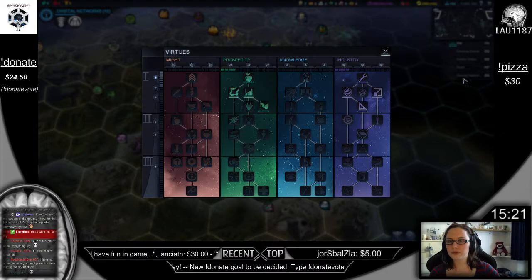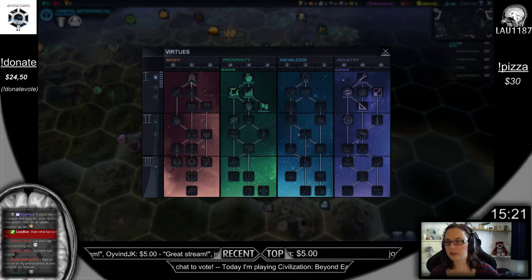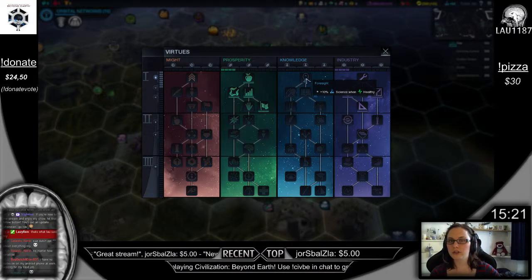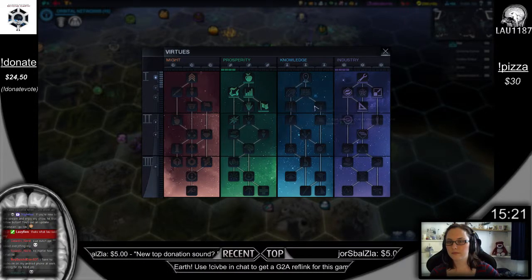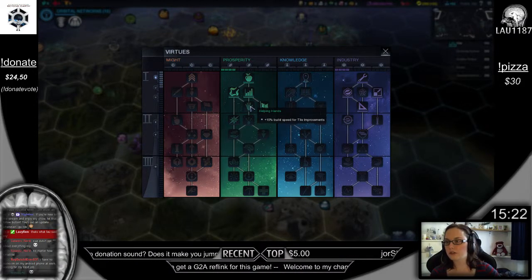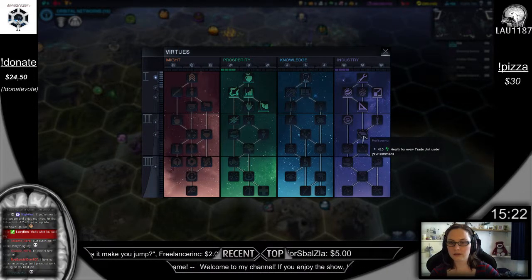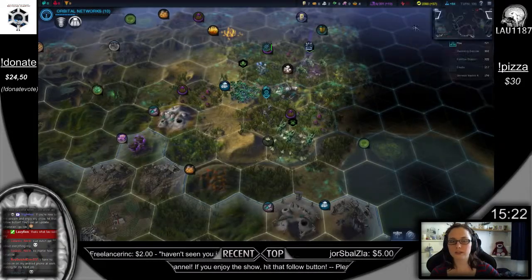Free virtue — time for a new virtue. Let's have energy in the capital. I could go for 15 builds, or start going for Knowledge. For every trade unit — yes, that's better than 14.